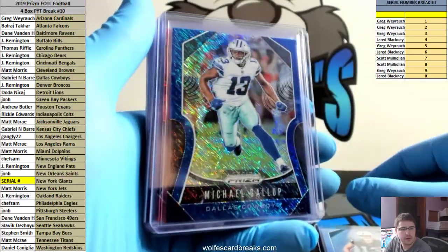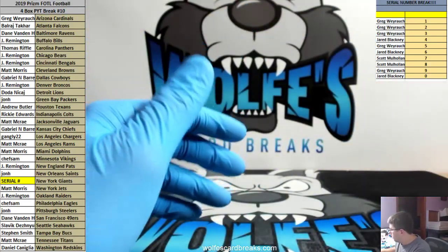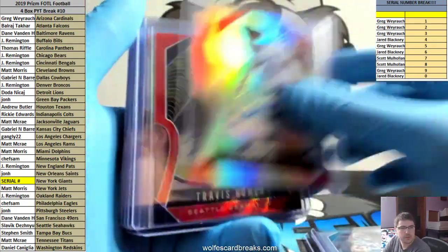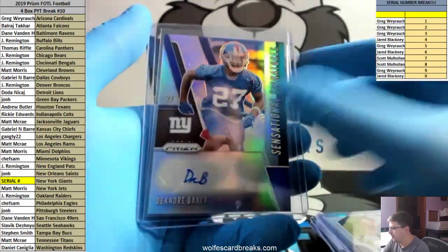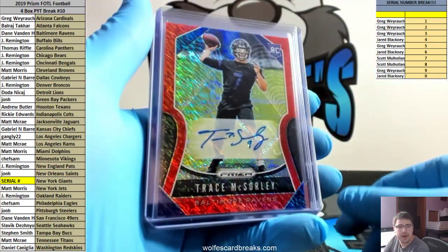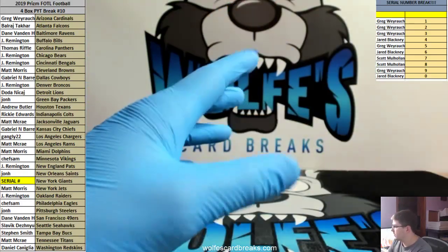I'm not a fan either. Gallup blue shimmer to 10, the reds are to 15, greens are to two - we did get a green. Another blue - non-First Off The Line shimmer autographs, Williams green scope, red wave on the Homer, green scope DeAndre Baker. That is a red shimmer. Purple power to 49 Travis Homer, blue ice to 99 Gary. Red shimmers to 25: McSorley, White, Singletary, and Slayton. The blue shimmers are to 10. 2019 Prizm First Off The Line football, four-box pick-your-team, number 10.